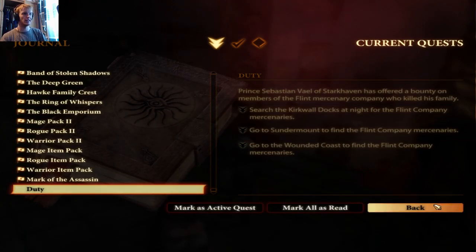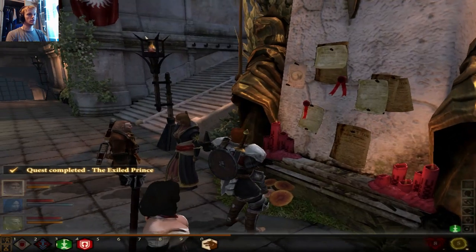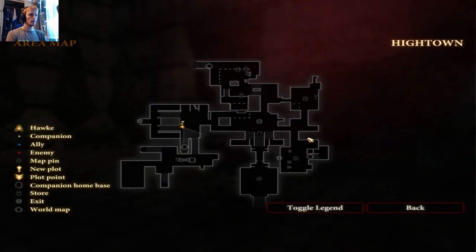Prince Sebastian Vale of Starkhaven has offered a bounty on members of the Flint mercenary company who killed his family. The quest leads to Kirkwall Docks at night, Sundermount, and the Wounded Coast to find the Flint Company mercenaries. Okay, we'll remember that.